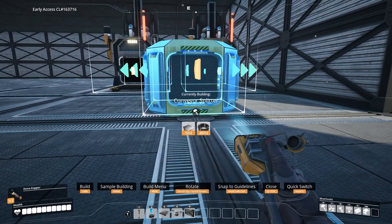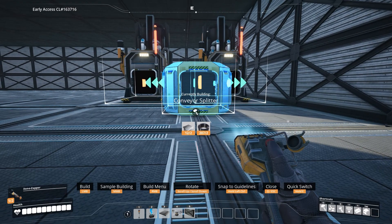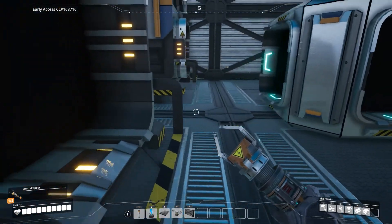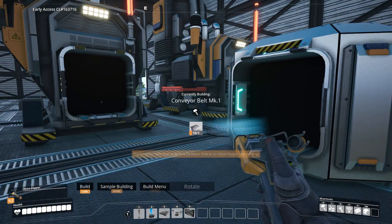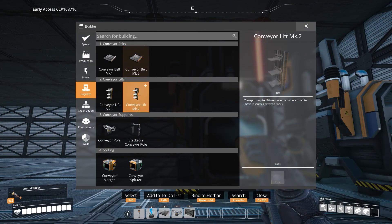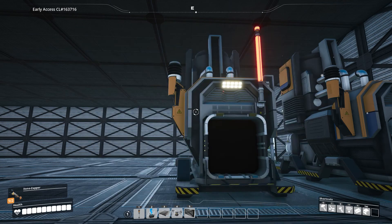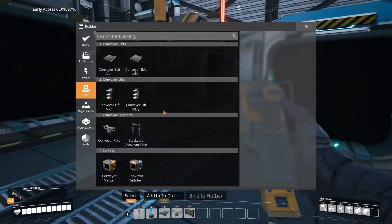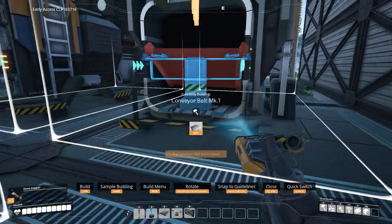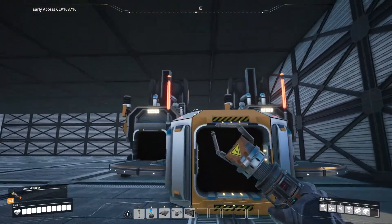I'm going to put a splitter right here in the middle. These are kind of the same spaced out. I've got the MK2 belt, the conveyor belt number two and the conveyor lift number two. I don't know what to do with these yet - I want the stackable conveyor. But we'll get to that in a bit. Right now let's just get this working. I want to get back to production. So this goes into there - excellent, that is two conveyors.